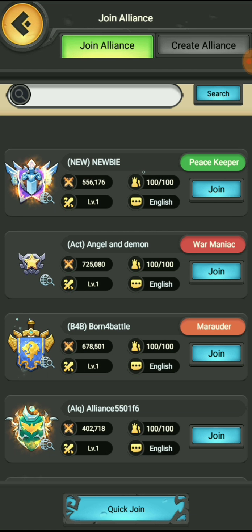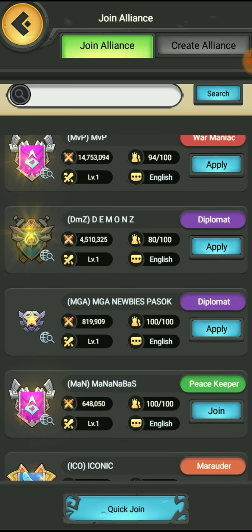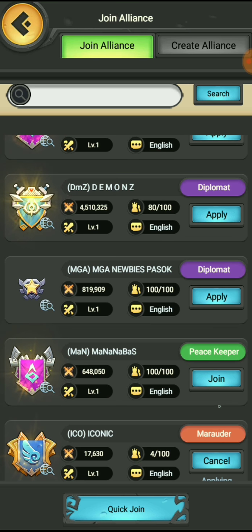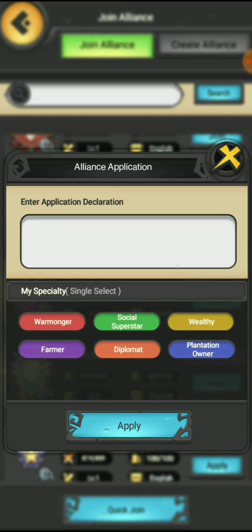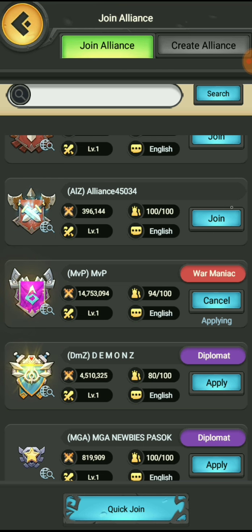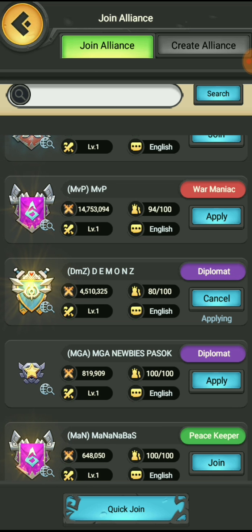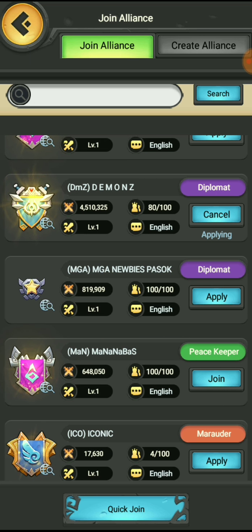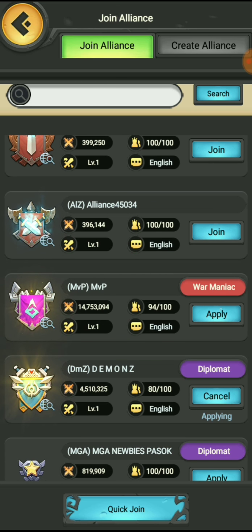Let's check alliances - planning is full. Let me see, we have a lot of full alliances, I think they're all going to be full. We got Warm Magic, got Newbies. There are more alliances than there were before. Let's apply to this one and this one - one at a time. We got Iconic, that's another growing one. Diplomat, Peacekeeper, War Maniac - I don't mind joining a War Maniac alliance, that's cool.